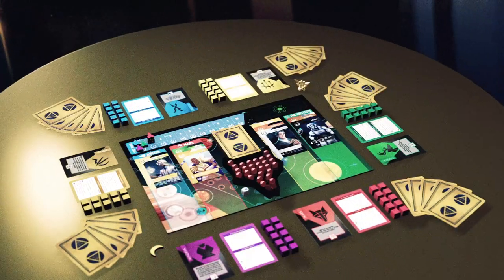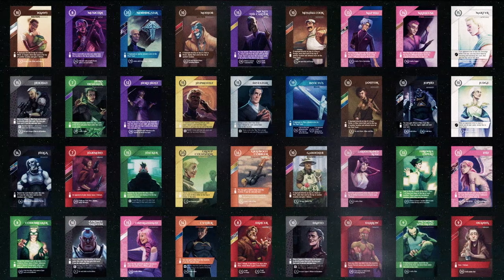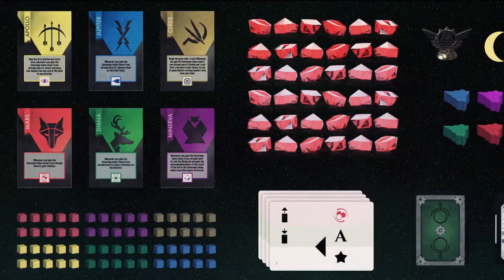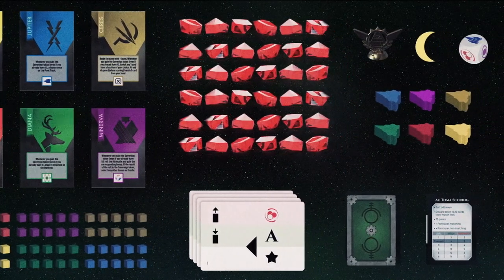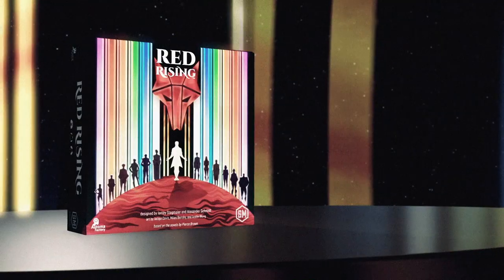Will you break the chains of the society, or embrace the dominance of the golds? One to six players vie for victory using 112 unique character cards, six asymmetric starting house tiles, 60 helium tokens in a custom container, 60 influence tokens, six fleet tokens, one first player token, one sovereign token, one custom die, and a solo mode designed by Automa Factory.